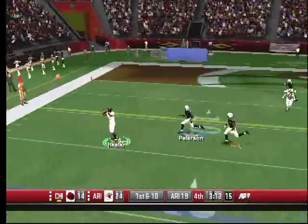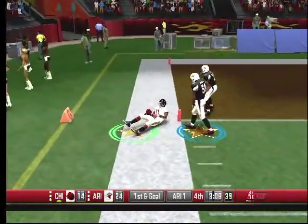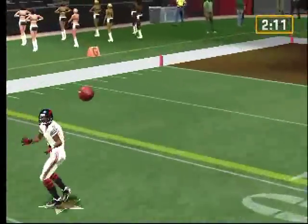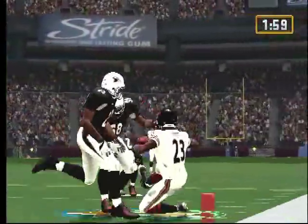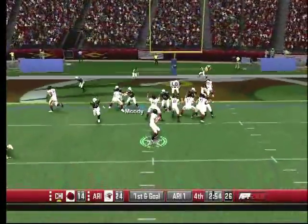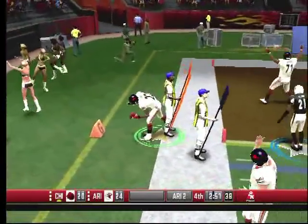Cutler looking — Dockett with blind pressure. Hester on the fence — Hester couldn't score, hit hard by Washington right there at the goal line. Look at Dockett applying the pressure. Hester bounces off a tackle — Forte out in the flats gets in the end zone.